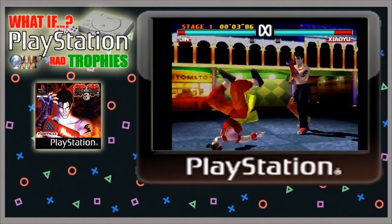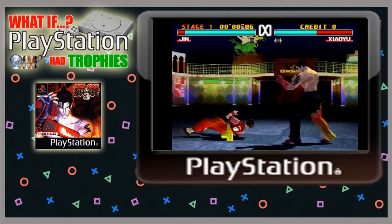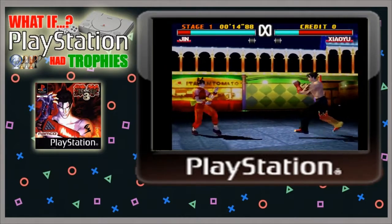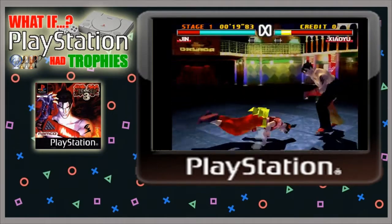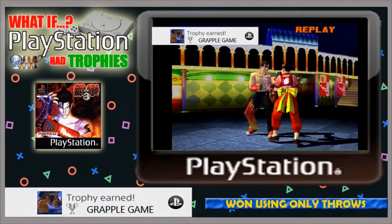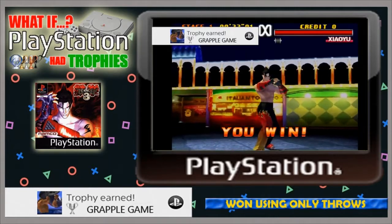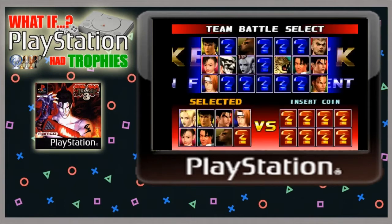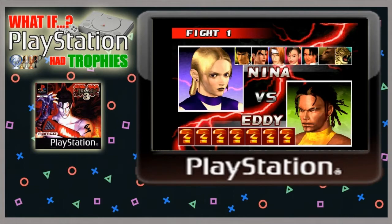The next silver trophy is a fun novelty challenge: complete an entire round defeating your opponent using only throws — no punching or kicking. When going for a throw by double pressing two buttons simultaneously you may accidentally mistime it and punch, so you'll definitely want to reassign the controls to the shoulder buttons. If you can beat an opponent using only throws, you'll unlock the silver 'Grapple Game' trophy.